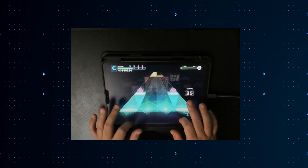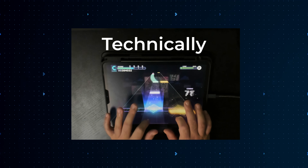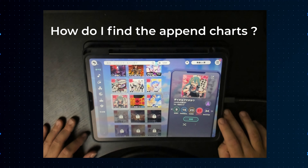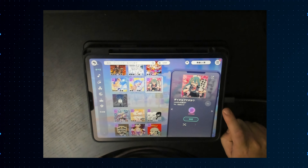So what are append charts? They're a separate category of charts that require you to use more than just two fingers. Traditionally, you're technically able to play every chart in the game with only two fingers — technically, aside from the Master 37s, but those are a special case.